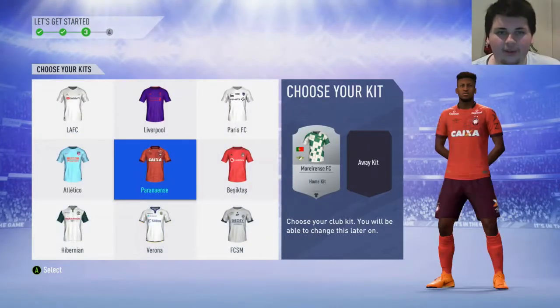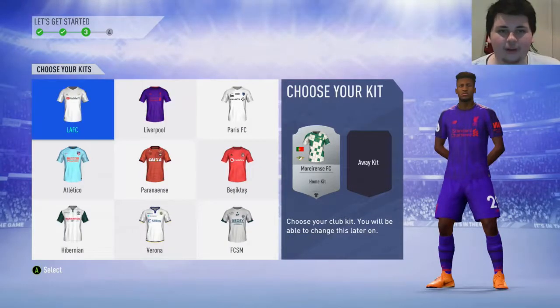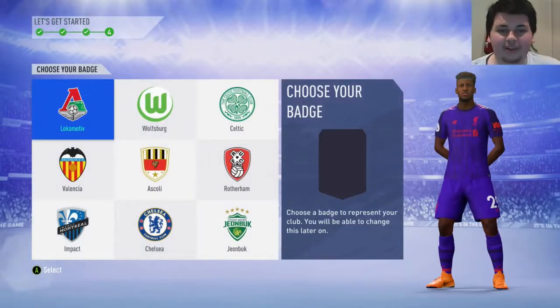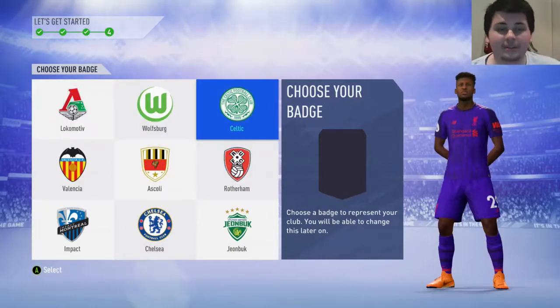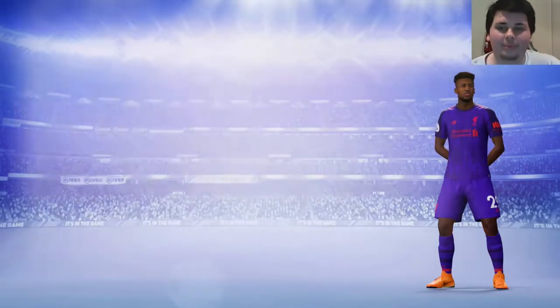And then oh look at that Liverpool kit - we've got the purple Liverpool kit, awesome. I'll get the YouTube kit... change things up a bit - actually I'm going to take the Liverpool kit. We're rocking that a lot in this series. And then definitely going to take the Celtic badge. I'm a Celtics fan if you don't know - that's what the BC and Liverpool BC stands for. So let's go with a Celtic badge.